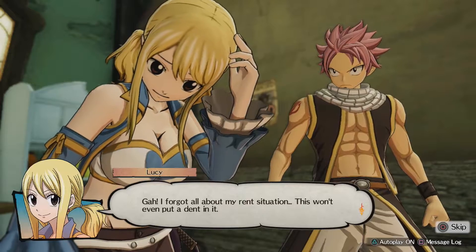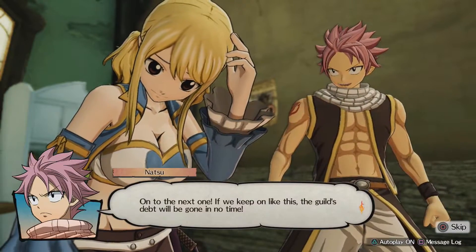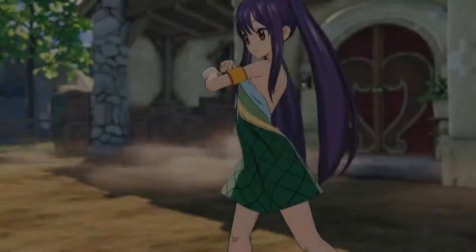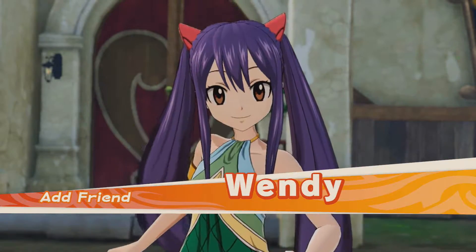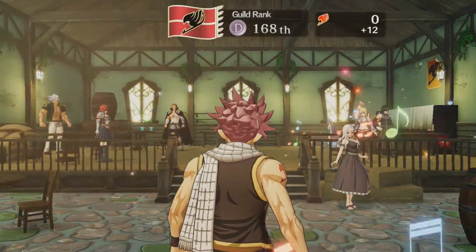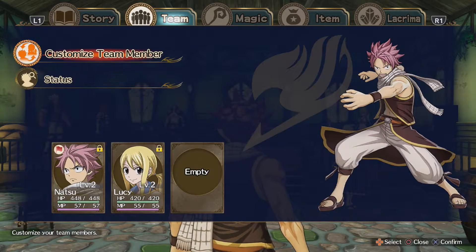Look how tiny she is. So she joined the party now? I'm confused. Add friend, Wendy! Team assignment — you can arrange a team from the main menu. Characters locked into your party by the story will remain; characters that will not continue to participate will gain 50%.